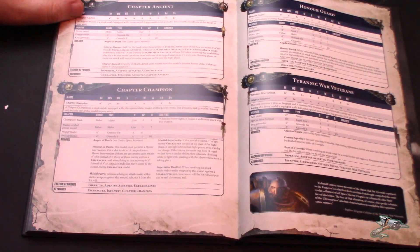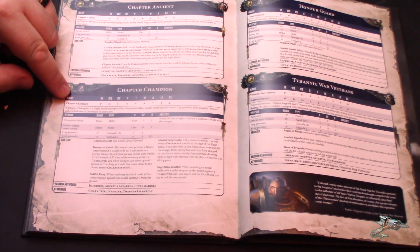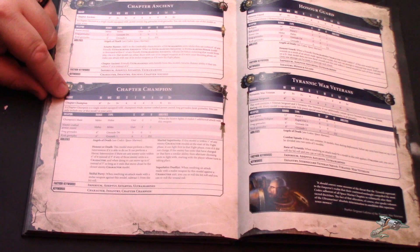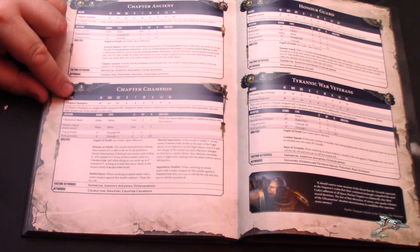The Chapter Ancient is pretty much the same — four-up, get back up and shoot. He's got a power sword, which is nice over the normal Company Ancient. The Chapter Champion has a Mastercrafted Power Sword and a Champion's Blade, where he gets an extra attack. Pretty much exactly the same rules. He's a nice little character killer that sits as an elite slot and is good at fighting other characters.